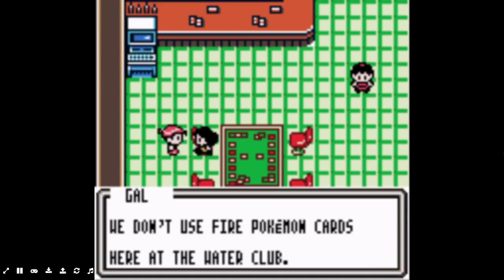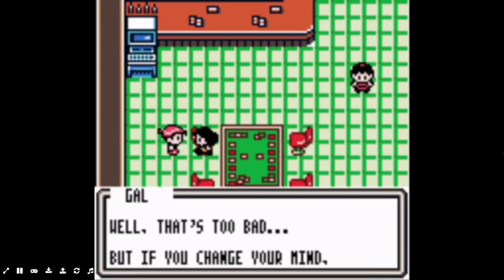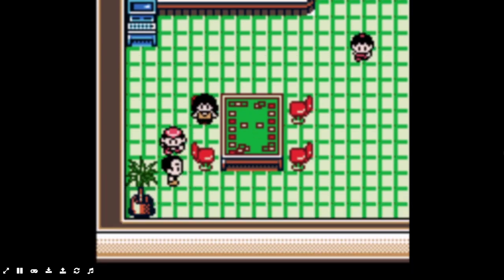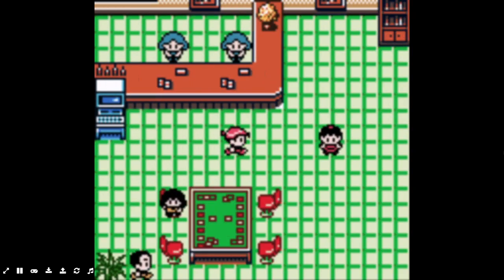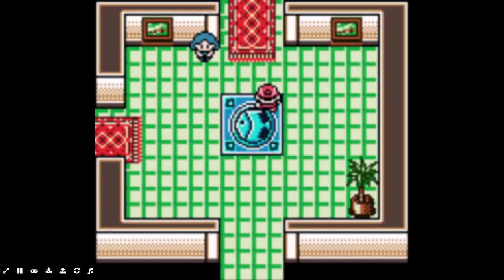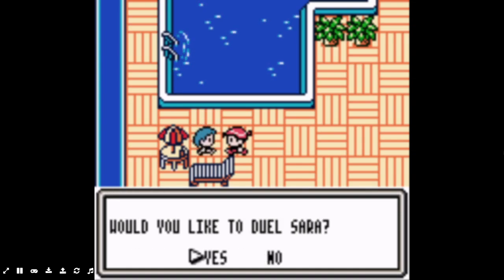Let's see him later. I don't think I own a Lapras right now, but I'll trade for that later. That's how you get an Arcanine. So I did modify my deck a little bit. We're going to challenge Sarah. Feels so good to swim in the pool - do you want to take a swim or do you want to try your duel?